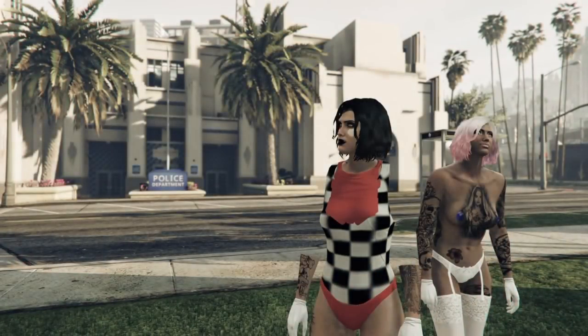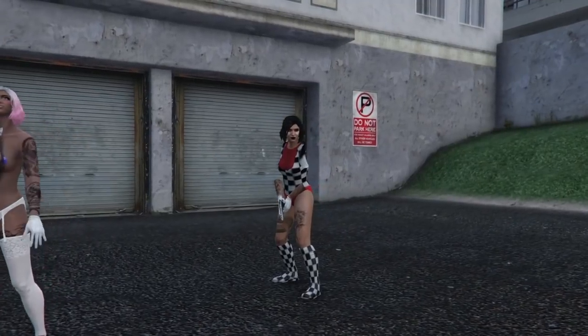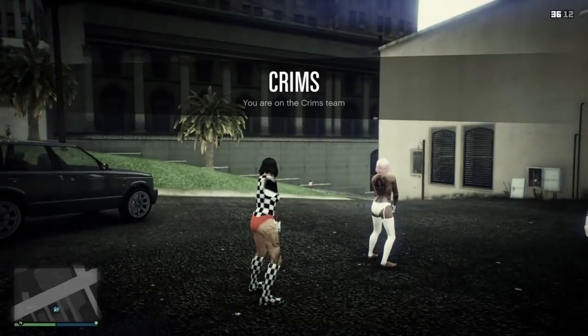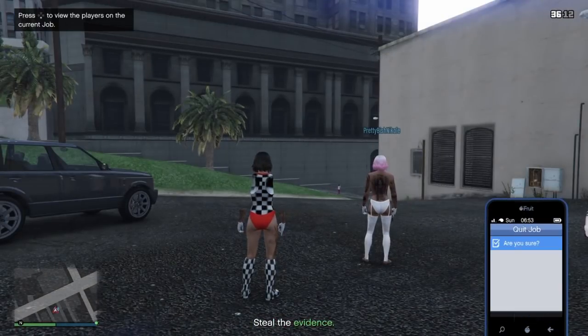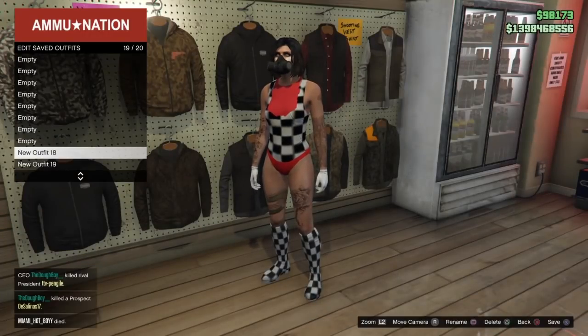In slot one we have a red glitchy bib with the checkered top, white gloves, red bikini bottoms, and checkered knee-high boots. This is a really nice outfit - something a little different. I wanted to show this because I've also added these bib components to the list. I've been adding more of the glitchy tops that T has found and things that are easy to explain to the list, so make sure you check that out. My full component list is on my website.